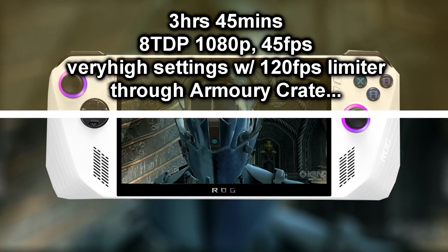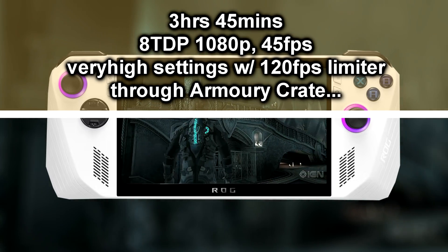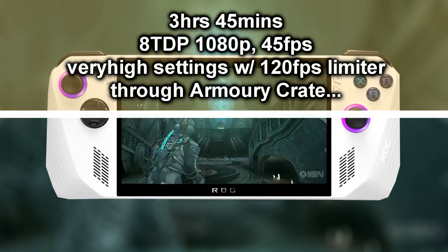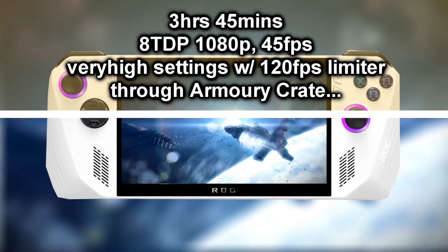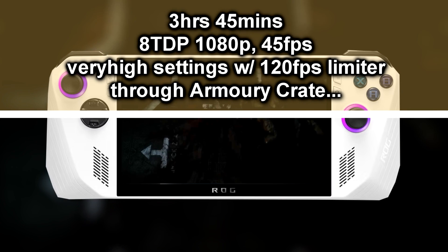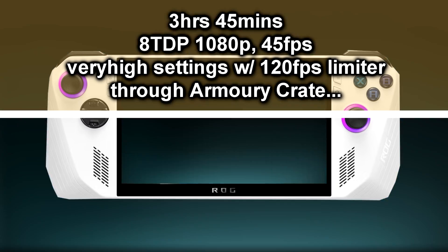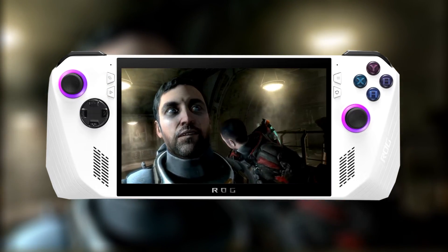Dead Space 2 was the same: 3 hours and 45 minutes with 8 TDP at 1080p, with an average of 45 to 60fps at very high settings, with the 120fps limiter on in Command Center. Dead Space 3 was again 3 hours and 45 minutes at 8 TDP, at 1080p between 45 to 60fps at very high settings. I find these horror titles to be exceptional and unforgettable — if you haven't checked out the Dead Space trilogy, I highly recommend it.